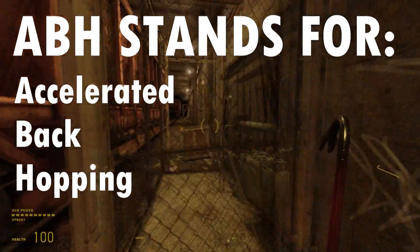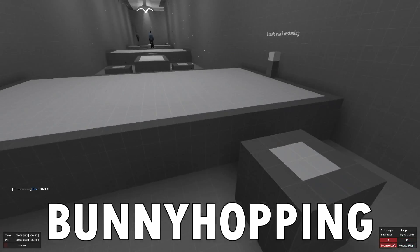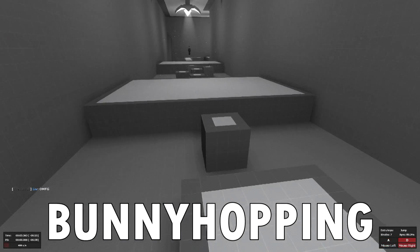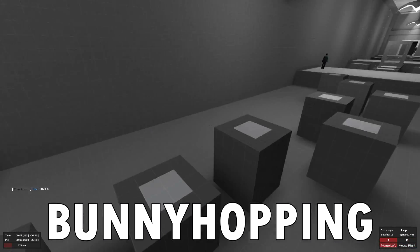ABH stands for Accelerated Backhopping. To explain it, we first have to explain what it isn't. ABH is a form of bunny hopping, which is a mechanic found in both the Quake engine, Gold Source — which is Half-Life 1 and CS 1.6 — and Source, which is CSS and CSGO, as well as Half-Life 2.